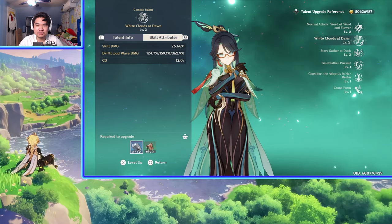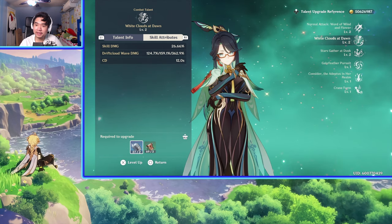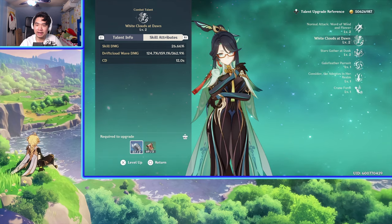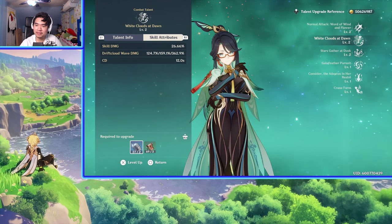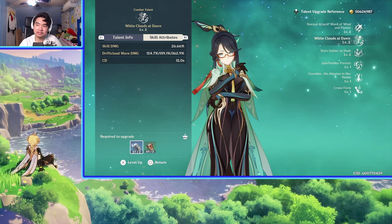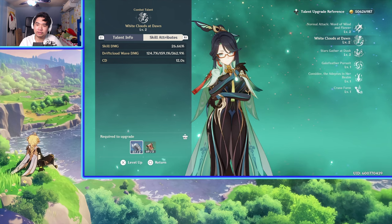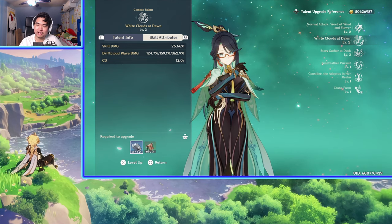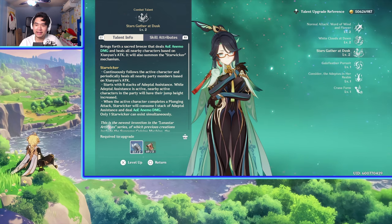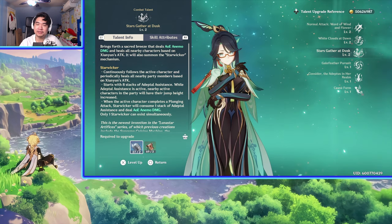For the skill attributes, depending on how many times you hop, the Drift Cloud Wave damage changes. If you hop once the damage is about 124.7%, twice it's 159.1%, and three times it's 362.9%. The normal cooldown is 12 seconds, and if you don't use her plunge attack it decreases by 3 seconds to 9 seconds for just traveling. Her cooldown feels a bit long — I'd prefer something closer to 6 seconds for travel. She's a niche support character, mostly used for Anemo shredding and healing.